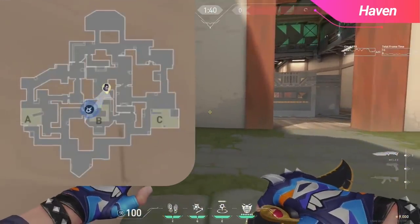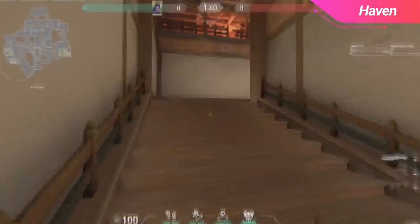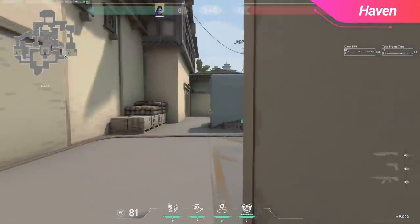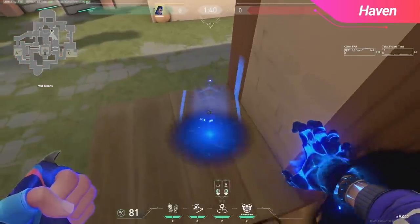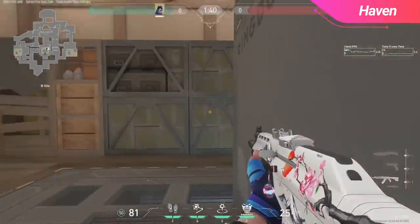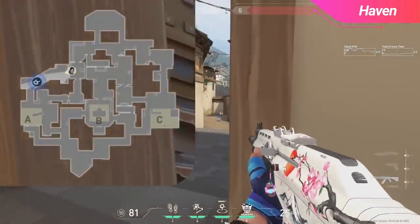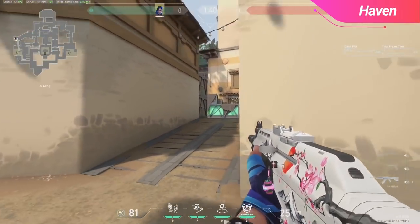Moving onto the middle of the map, you can do some funky stuff from here with Yoru. If you want to take yourself to either A link or C link, you can go towards A Heaven by angling your TP towards the left wall of A link, or towards A site by angling towards the right wall of A link. If you want to go towards C, use your TP towards the back wall of C link. These TPs are really dangerous and you should only take them if you're fairly confident nobody is in these positions. One decent TP if you're looking to land on B site should take you right into the default plant location. It's okay to just throw out a basic TP — not everything needs to be an elaborate lineup, and most of the time that's how you're going to use it.